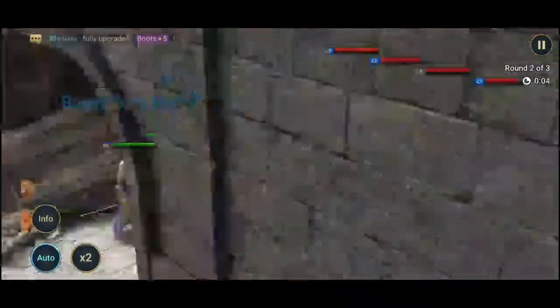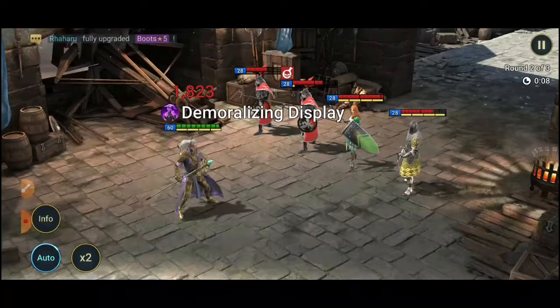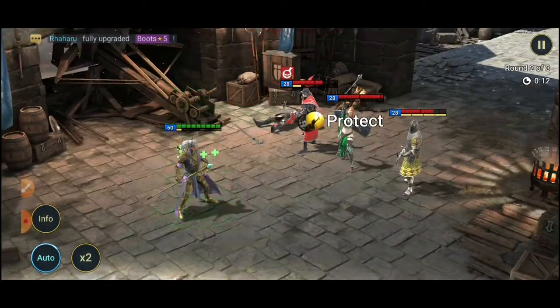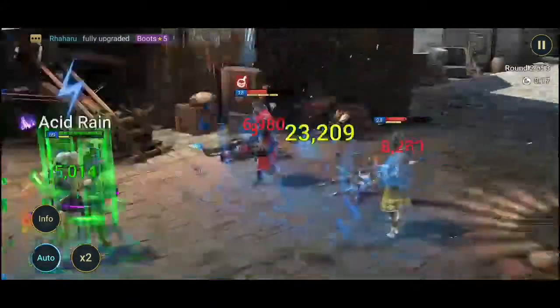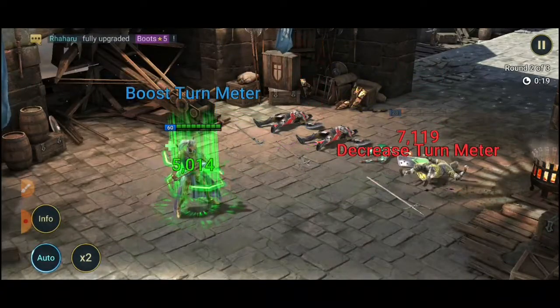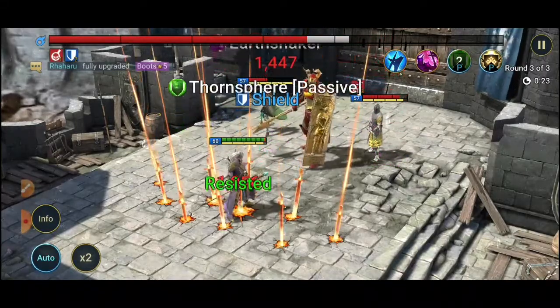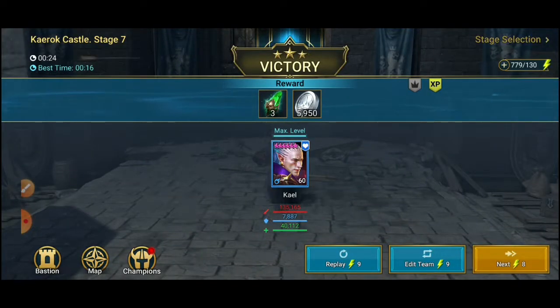Ini contoh champion dengan all attack — dia sekali nyerang semua musuh. Kalau skill-nya seperti ini, kita harus maksimalkan critical damage-nya. Dan karena dia ada satu skill single attack juga, kita harus tinggikan critical rate-nya. Jadi untuk ketajaman menyerang, critical rate dan critical damage adalah hal wajib yang kita masukkan di seorang champion.